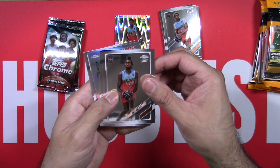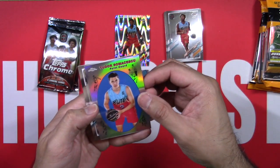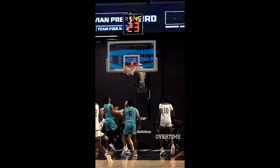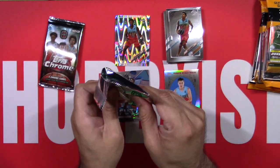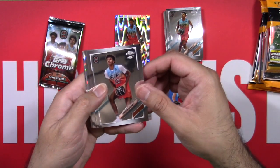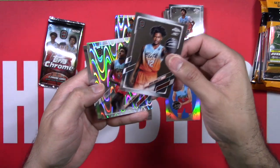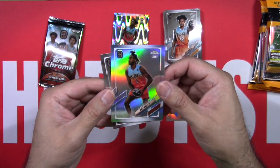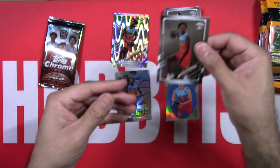Here we have a Matt Bewley, a Jalen Martin. Here's a nice throwback-looking card of Tudor Somacescu. And we have an Aizen Almanza, and here we have a Dominic Barlow. Bryce Griggs — if I'm not mistaken he's the youngest player to sign a contract. A Ryan Bewley, Ray Wave, Matt Bewley, and an A-Man Thompson — nice card there.